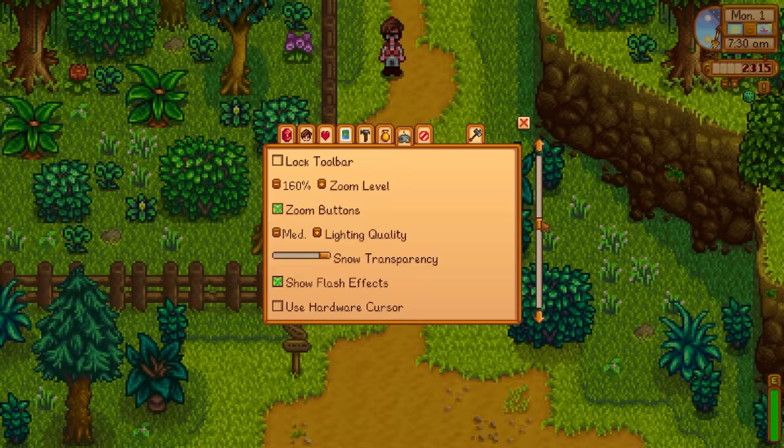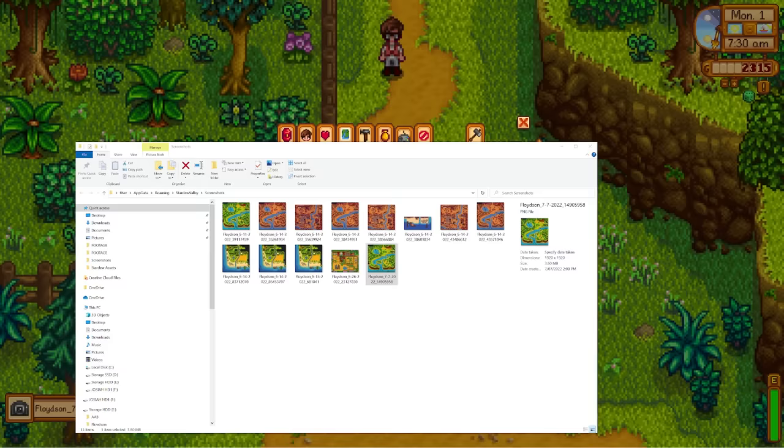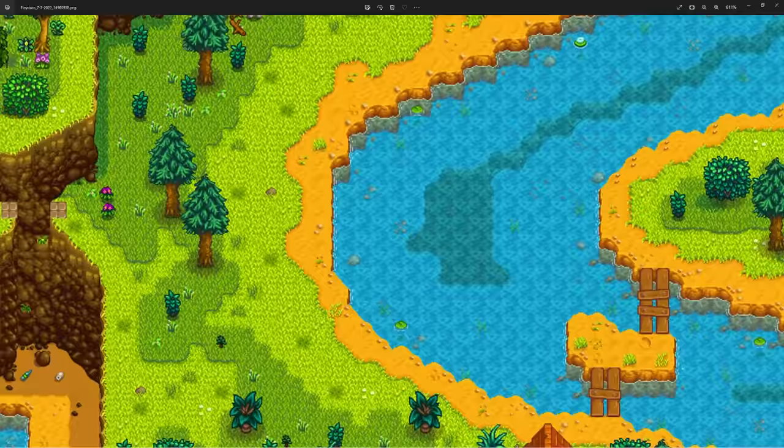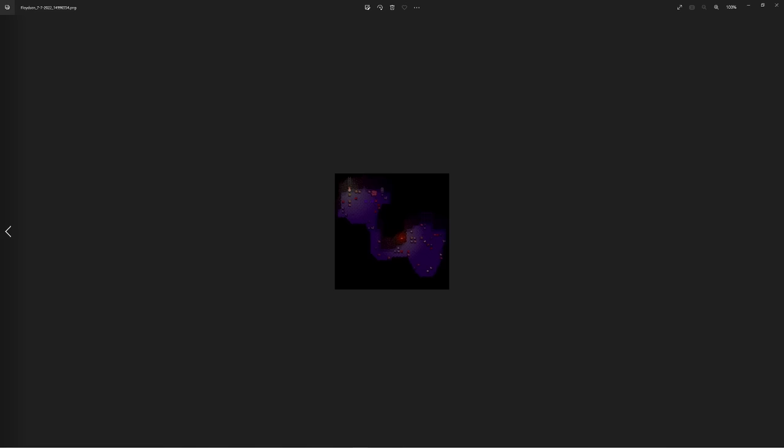You can take a screenshot of entire areas using this button in the menu. You can then use this screenshot to look for bubble spots, artifact spots, and forageables without having to run around the whole area. You can also do this in the mines to check the level for mineral nodes or ladders.